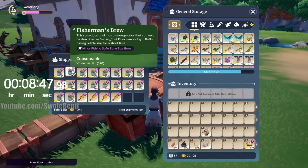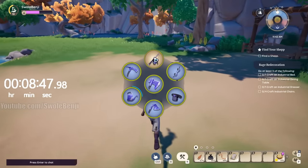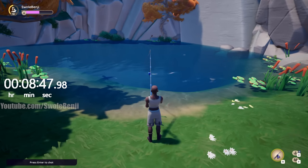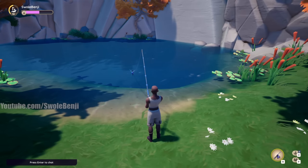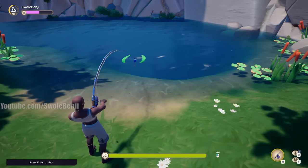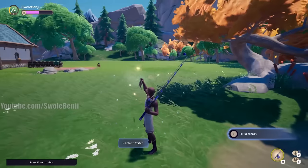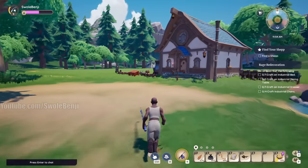As for what the Fisherman's Brew actually does: it increases minor fishing safe zone size boost. For those unfamiliar, the size boost is the little parentheses safety box in the fishing mini game. I'll show you what that looks like — those two green markers on screen. All it does is very slightly increase the size of that zone so you have more room. Honestly, it's not worth drinking — I'd rather have the gold.